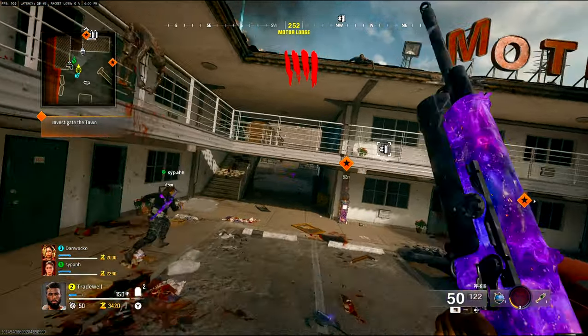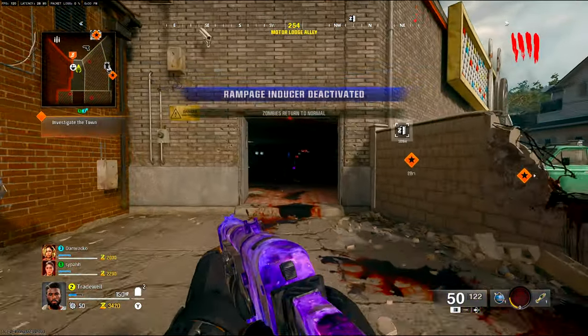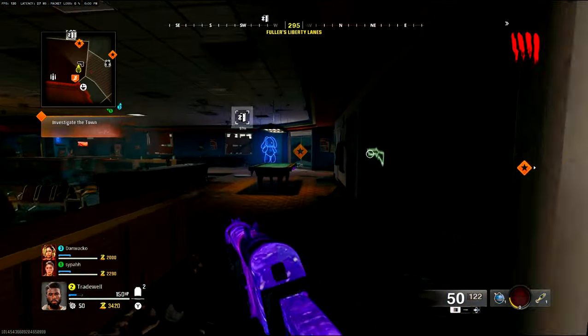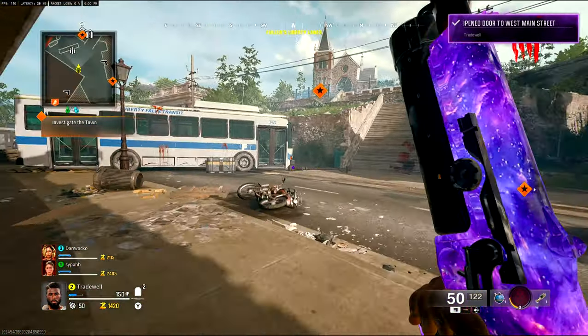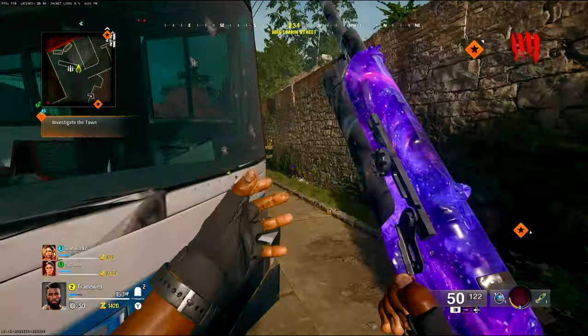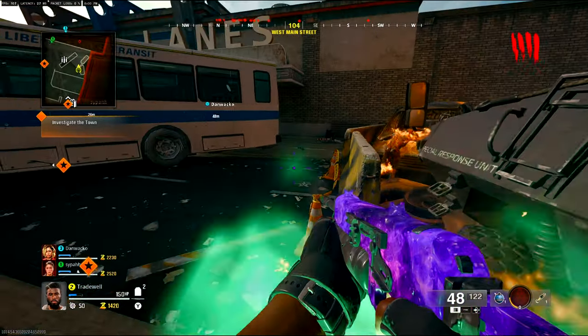Once your two friends are in the game with you with Frenzy Guard equipped, you want to make your way over to the bowling alleys and open this door right here. Then you want to come behind this bus where there is a full power glow-up thing.